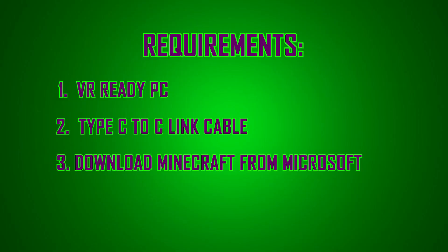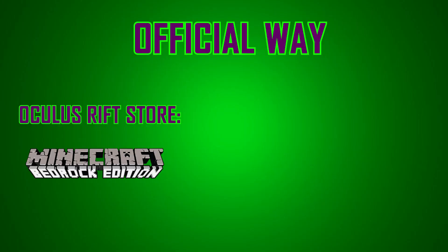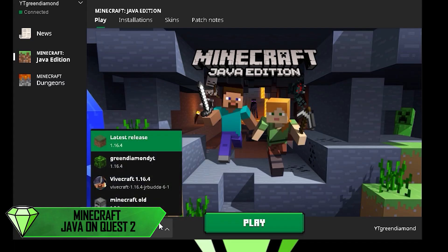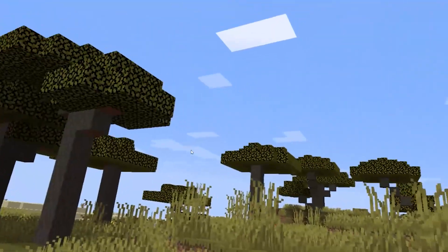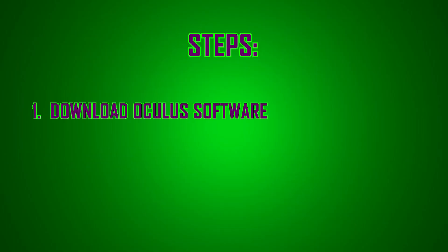The last requirement is Microsoft Minecraft — the Minecraft Microsoft version. Now, just so you know, this tutorial covers Minecraft Bedrock Edition on the Quest 2, which is the official way. There is also a way to play the Minecraft Java Edition on your Oculus Quest 2, and I have a whole video on that, which also explains how to do it wirelessly — so check that out.